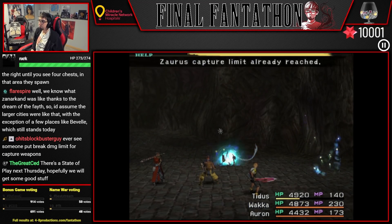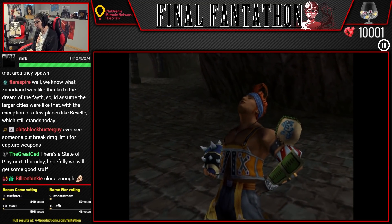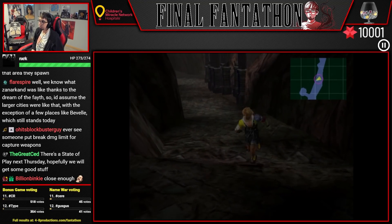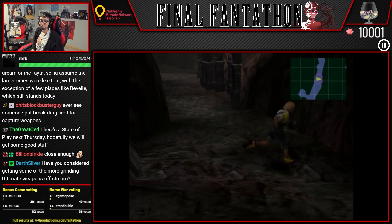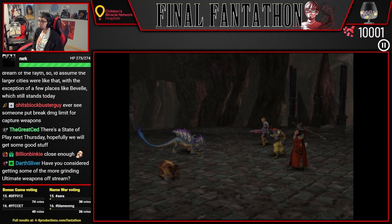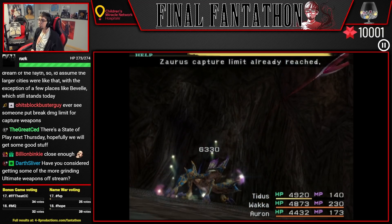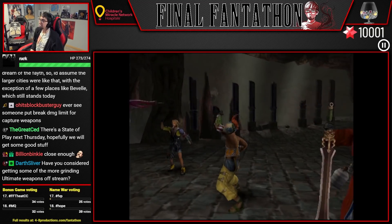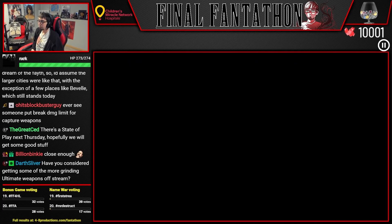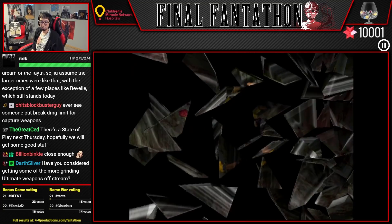The state of play sale is up already and it kind of sucks — the other sale they have up is better. We don't need to grind any ultimate weapons. The only ultimate weapon that would be nice to have that we're not going to be getting because it's too grindy is Wakka's. Orin's we'll get naturally. Yuna's we already have. Tidus's we already have. Wu's, Yuki's, and Amari's I don't want.